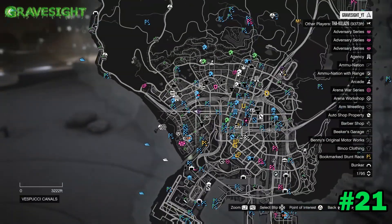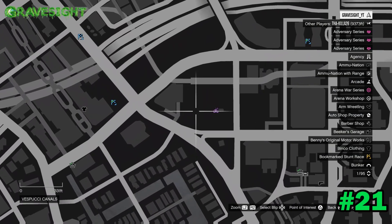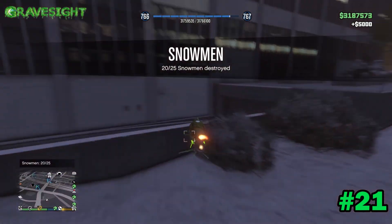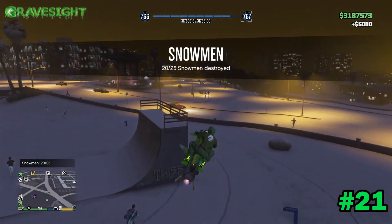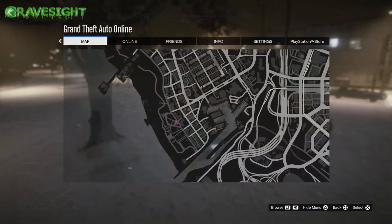Number twenty-one is going to be located right here, right on top of this little skate ramp thing. Got that guy — it's right next to the half pipe, in the little area with basketball courts. Let's head on to location number twenty-two.